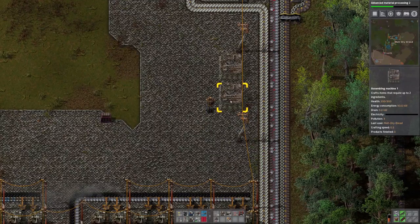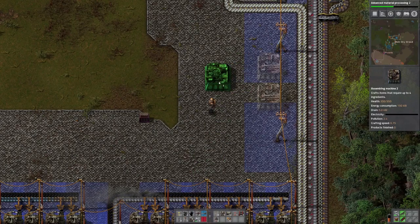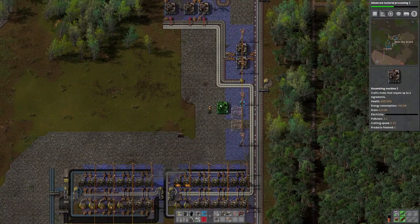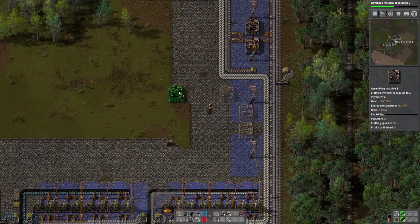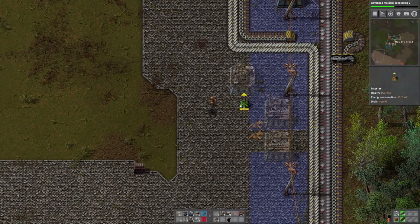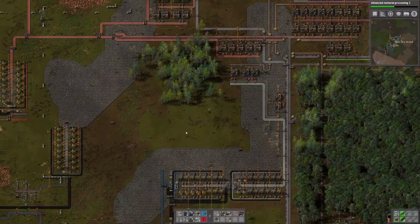If those are making regular ammo, they drop it off over here and get the steel from there. Our first iron line is down to its last drill — that's depressing. I could have it there; it's not the cleanest but it works. Then get a copper line coming down this way.